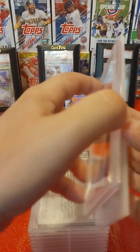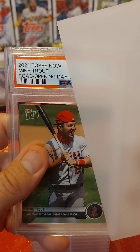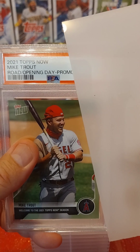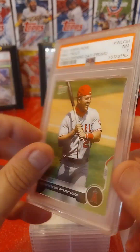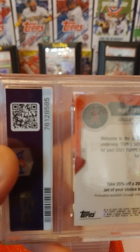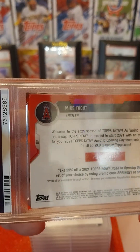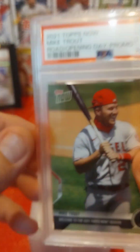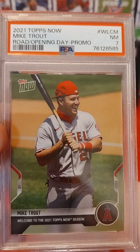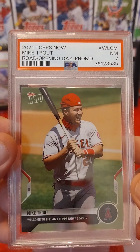We'll go ahead and start from the beginning here. This one we got a 2021 Topps Now Mike Trout Road to Opening Day promo. I got this in the mail from Topps Now and this one came back at Near Mint 7. I'm very disappointed. It turns out that one of these corners got creased — you can kind of see a little line there. I'm not sure if that happened at PSA or if I did it, because I got two of these — one from a buddy who's not really a collector. Not such a good card.